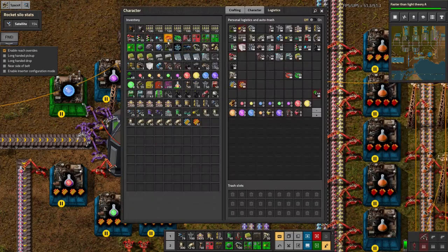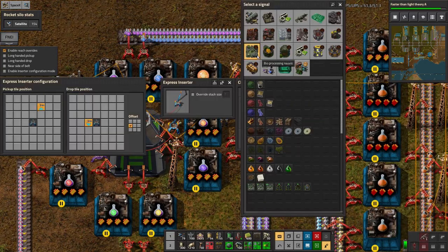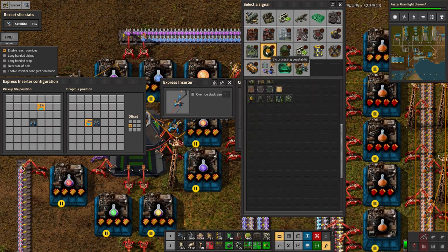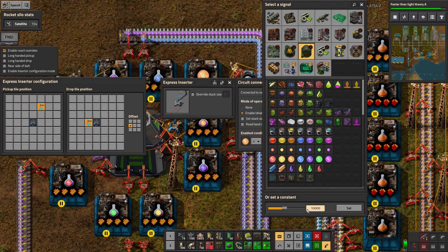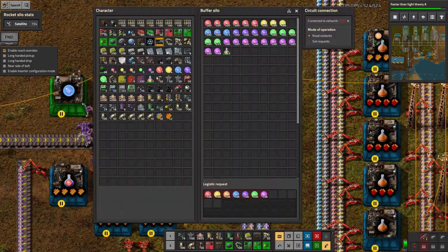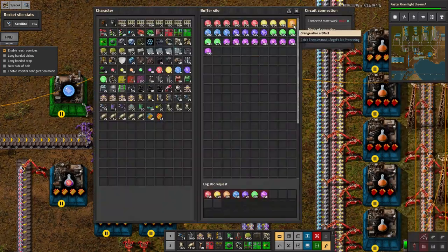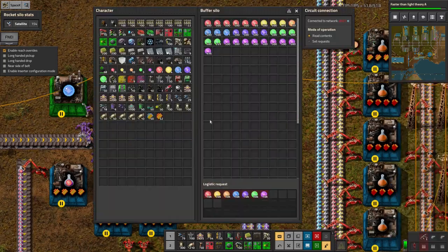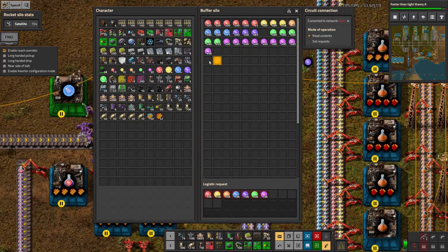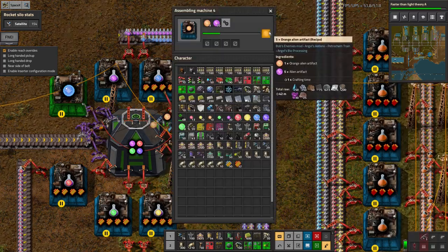The other thing I need to do is link them together with a wire, like I've done over here, and tell that machine to only work when orange artifacts is less than a thousand. So that will run until there's a thousand in here, as this one's done with the blue ones, and then it will stop. That will work nicely.